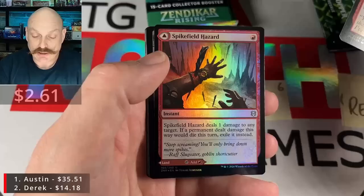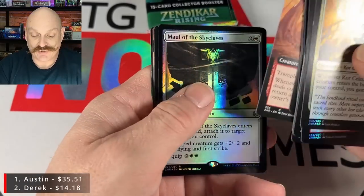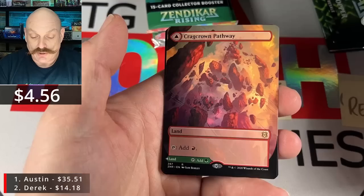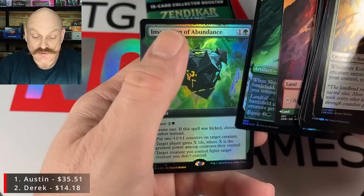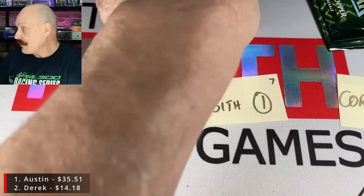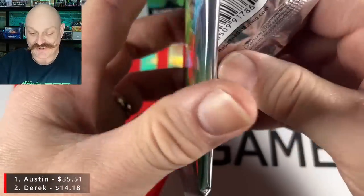TJ — he likes the Expeditions, everyone does. They're nice-looking lands, they're all staples, and generally floating up at this point in the product's life cycle. Level Schneir, Spike Field Hazard, Guide Gaste — get out of here — Skyclave. Craig Crown Pathway, double-dollar Pathway. TJ can hold his Mana Crypt close.